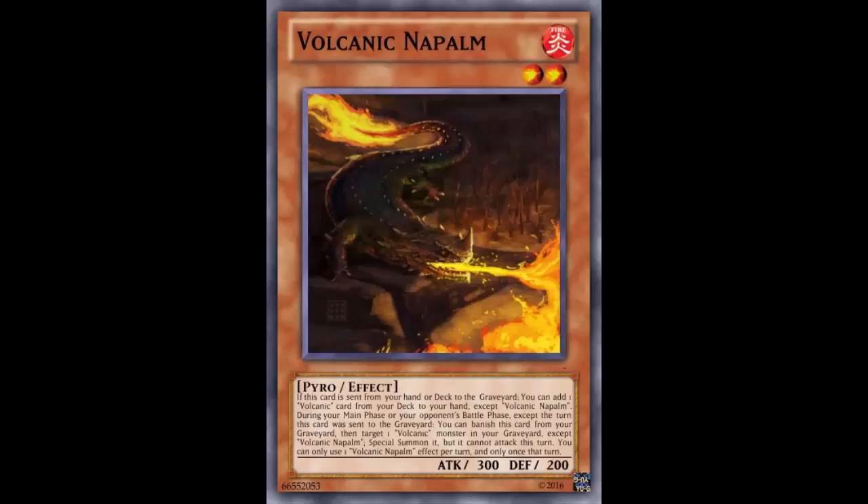Welcome back to Fake Card Friday. Today we're looking at a volcanic monster that someone created - this is Volcanic Napalm. The card looks a little bit too real, like real from a Yu-Gi-Oh standpoint, but also real from the Volcanic standard. The mechanics look very realistic on this card.